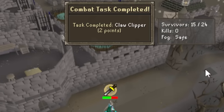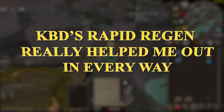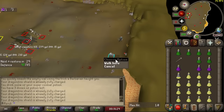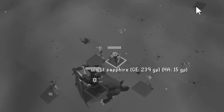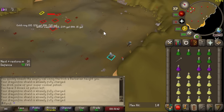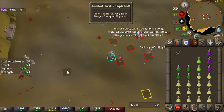KBD wasn't that bad to kill because I could D-Warhammer it several times and use magic since even hitting it, its HP regen was so quick it would always go back to full before the Venom ticked down. This made kills between only 5 and 10 minutes on average, unless I got super unlucky with D-Warhammer specs. Even though KBD originally has the same stats as Chaos Elemental, because of its HP regeneration and non-immunity to Venom, it allows me to kill it much quicker — so I could take down the 10 KC combat task as well as the 25 KC combat task.